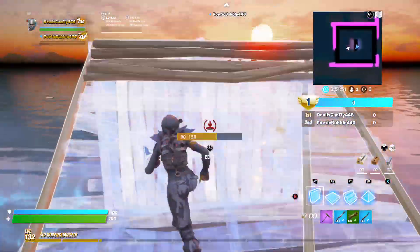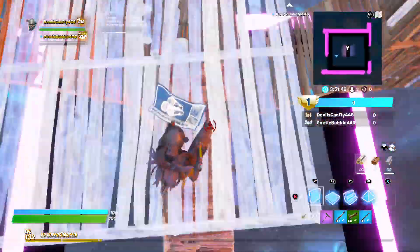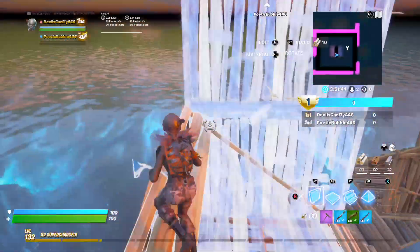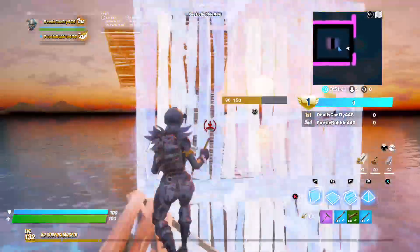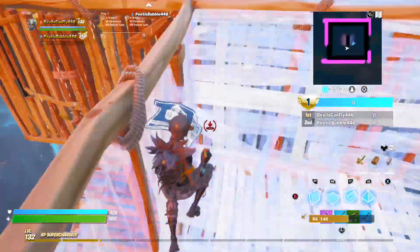What am I doing? High ground — I've gone high ground on you. First time in forever. Nah, I failed my side jump. Yo, what am I doing? You might want to shoot me at some point, you know.